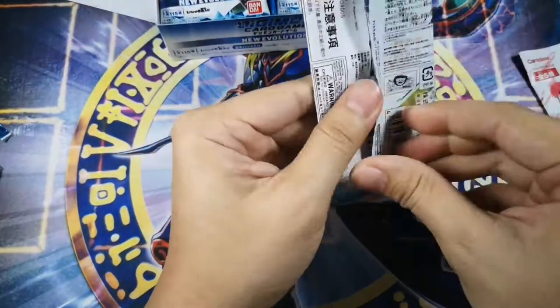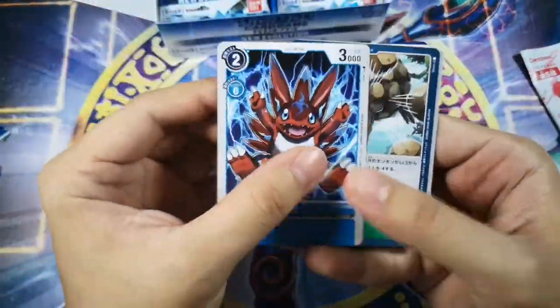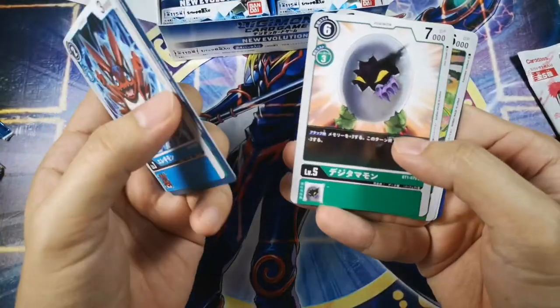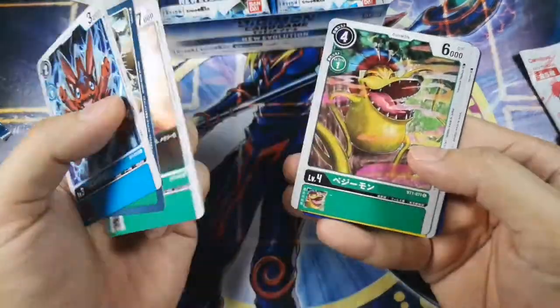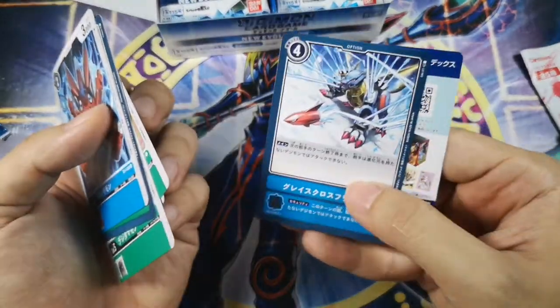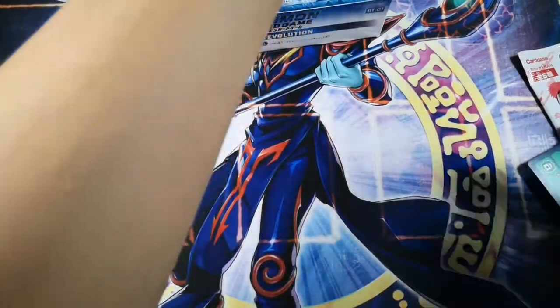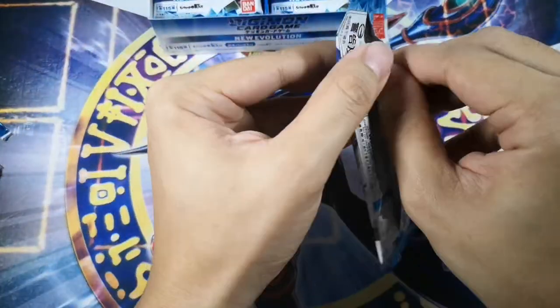Next pack. Haven't got any Super Rares or foils yet. Potato Crush again, Tamamon, Vegimon, Petermon — like Peter Pan — and this is Laser Freezer, I think. I don't know, I can't remember the names that much.